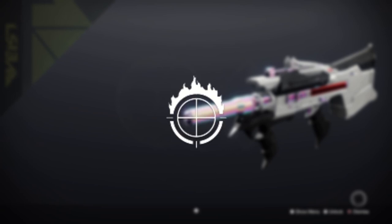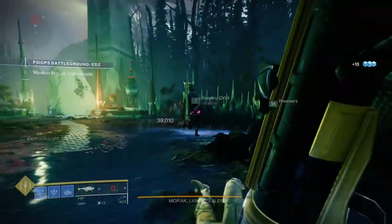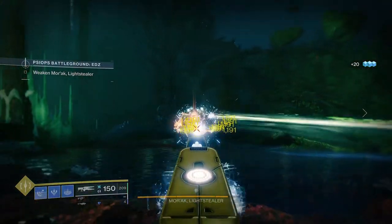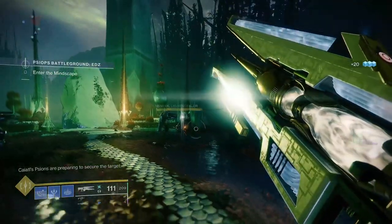You can also have a ton of fun with Focused Fury, which gives a 20% damage boost for 10 seconds after hitting half of your magazine as precision hits. Combine this perk with your local Div user and you've got an easy damage boost and a fun little mini-game to play with your fire team. It's such a good weapon that my beloved Chroma Rush has been instantly vaulted.